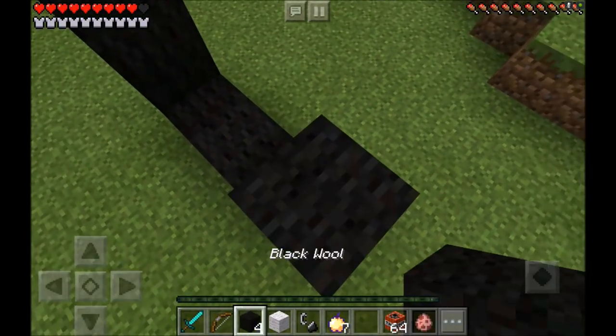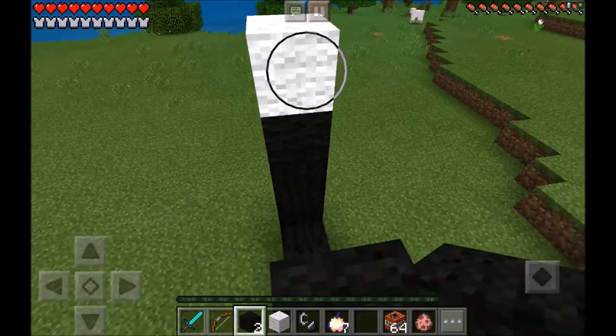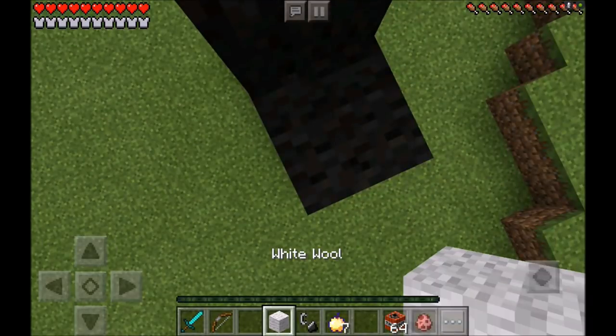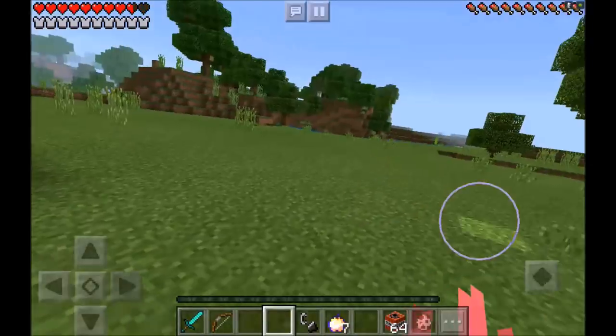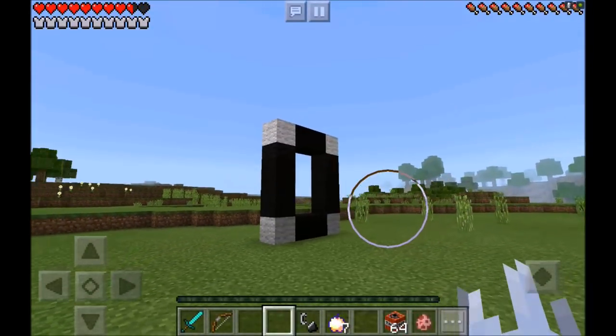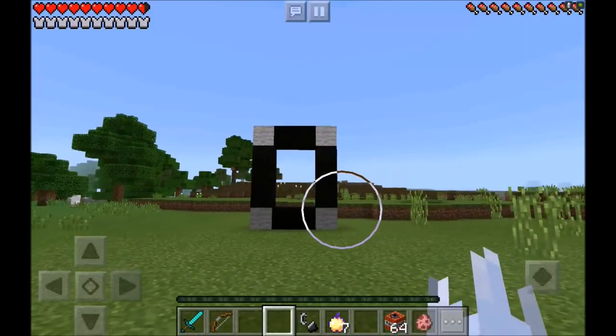Ow, that really hurt. Now you want to place one, two, three black wool on this side, two black wool in the middle and one white wool on the edge — and boom, you are finished guys! This is what your frame should look like guys, it should look absolutely amazing.